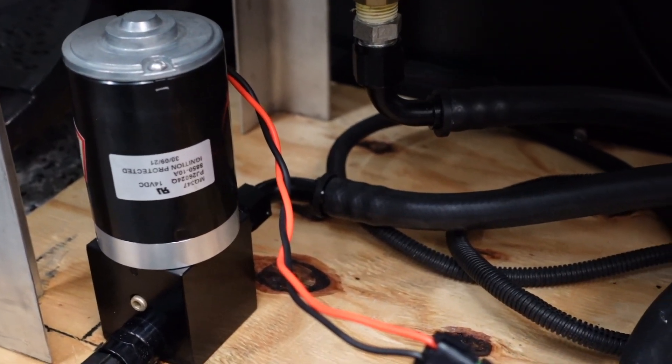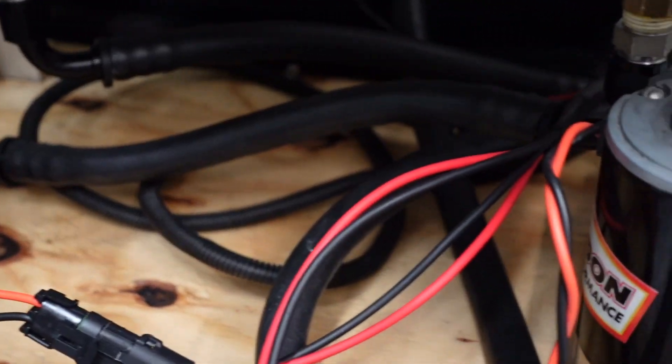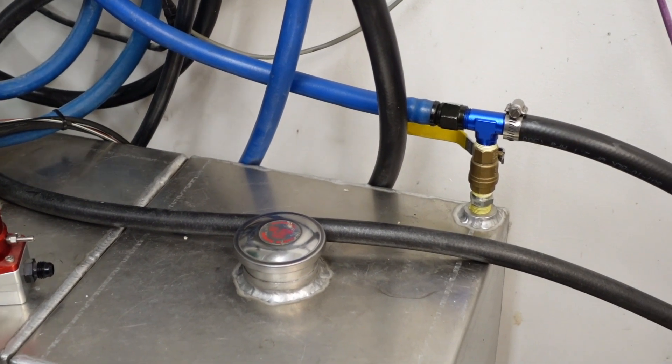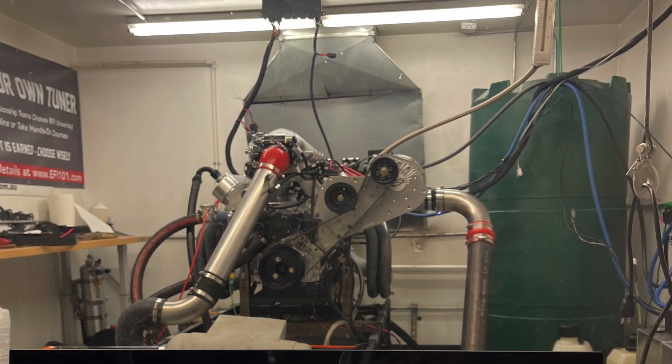The obvious solution was to just put in a second fuel pump, which was actually pretty easy in our dyno cell. The way we have it set up, we have two different fuel tanks that go to the same pump, with valves you can switch between — we did that initially so we could try out all kinds of different fuels. We realized pretty quickly that we could also put the same fuel in both tanks so you don't run out as fast.